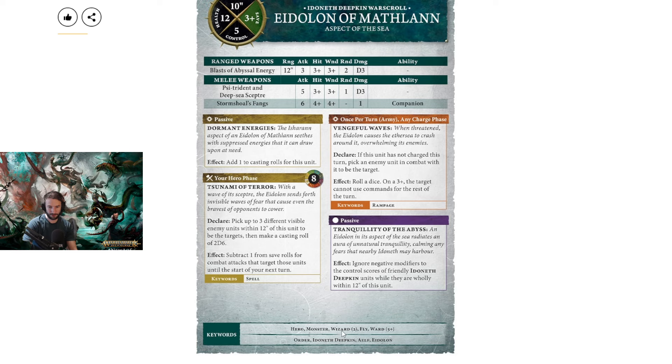He's a level 2 wizard — same level as before. He still has a 5+ ward — same. Add 1 to casting rolls for this unit: I don't believe he used to have that — wow, he got plus 1 to cast, which is very good, especially in this edition where that seems more rare. Then we have Tsunami of Terror: pick up to 3 different visible enemy units within 12, make a casting roll, subtract 1 from save rolls for combat attacks targeting those units until the start of your next turn. It used to say melee weapons, now it says combat attacks — pretty much the same. It goes off on an 8 now though; it used to be a 7. But he is plus 1 to cast so it's kind of similar.